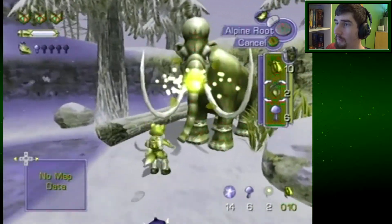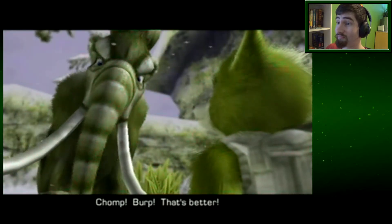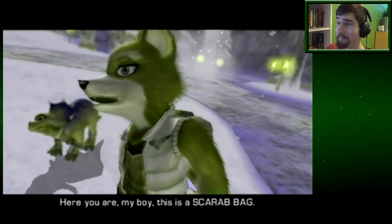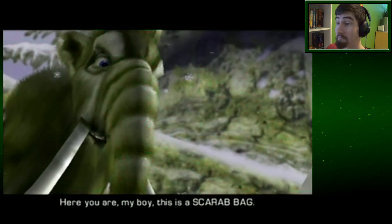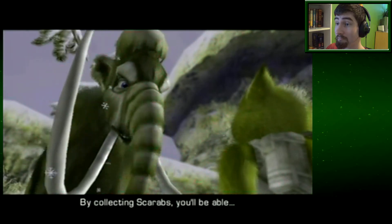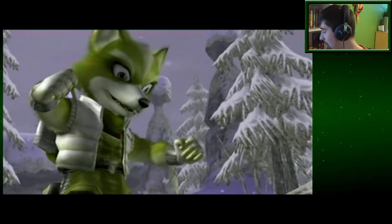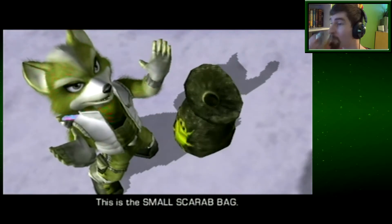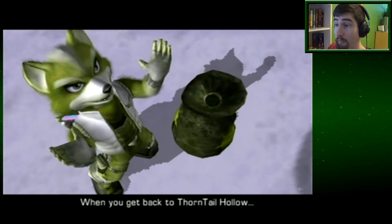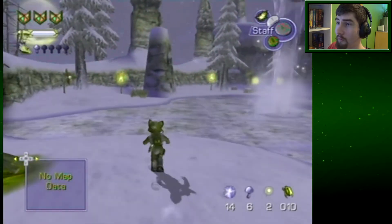So I guess we feed him the roots. There we go, here you go. I found you a root. Oh yeah, that's better. I tell you what, young'un — I'll help you out. Thanks. Here you are, my boy. This is a scarab bag. By collecting scarabs you'll be able to buy many useful items. Bigger wallet, I guess, kinda. This is the small scarab bag — it allows you to carry a maximum of 50 scarabs. When you get back to Thorntail Hollow, pay a visit to the store and see what you can buy. Well, now I kinda regret finding those scarabs before I got that.